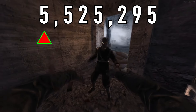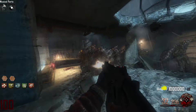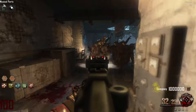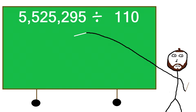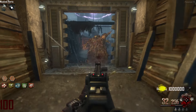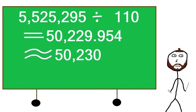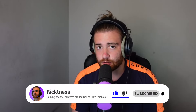A zombie at round 100 has health of 5,525,295. A single shot from the Scorpion Evo deals 110 damage. Dividing the zombie's round 100 health by 110 gives us an answer of 50,229.954. You cannot fire 0.954 of a shot, therefore we round this number up to 50,230 — meaning you would need to fire 50,230 shots from the Scorpion Evo to kill a single zombie at round 100.